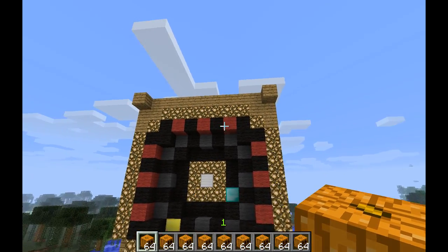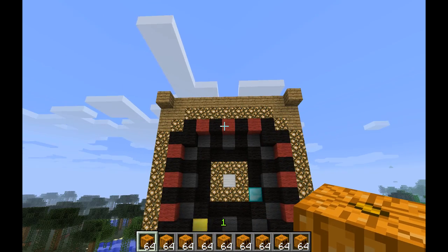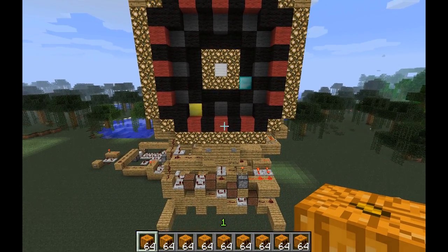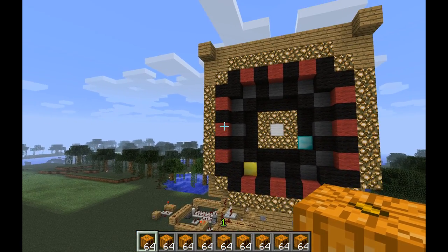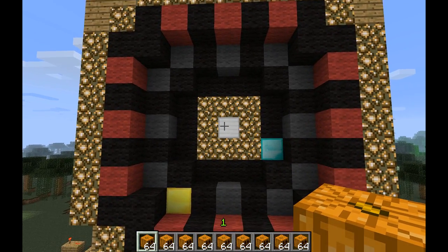The red marks or red blocks are the hour markers. We got 12, 1, 2, 3, 4, 5, 6, 7, 8, 9, 10, 11. This basically is the center of the clock.